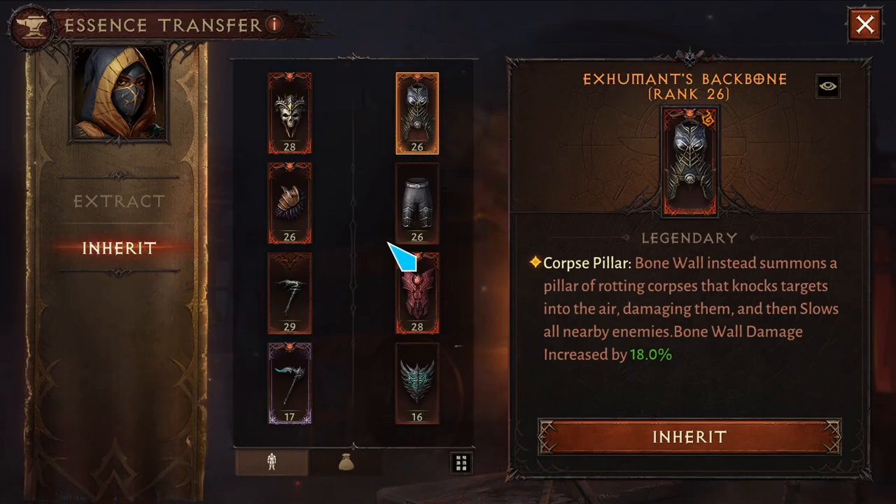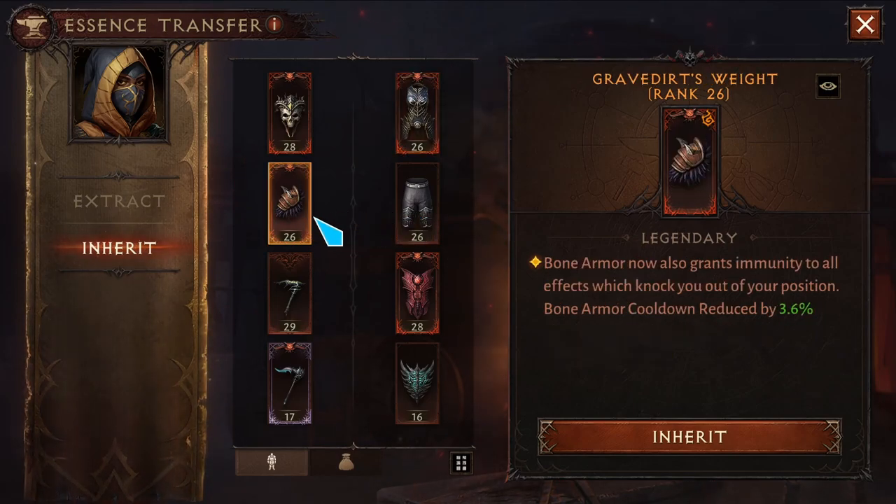For the chest, I'm using Exhumant's Backbone, where Bone Wall now summons a pillar of rotting corpses that knocks targets into the air, damaging them and slowing nearby enemies. Bone Wall's damage is increased by 18 percent.